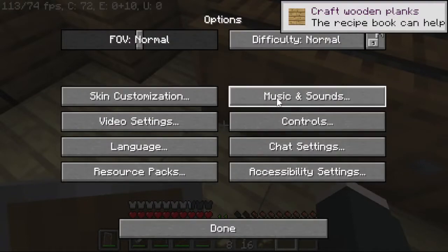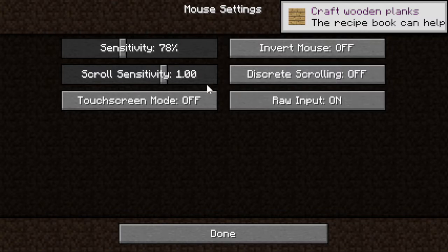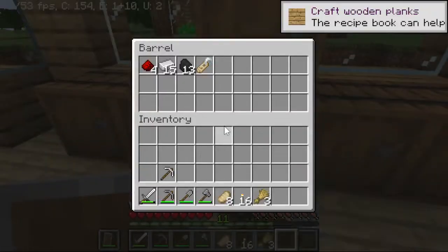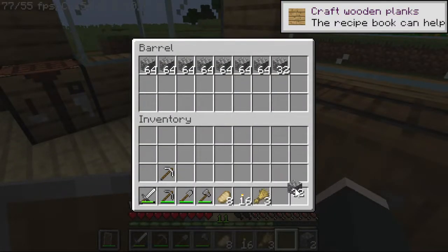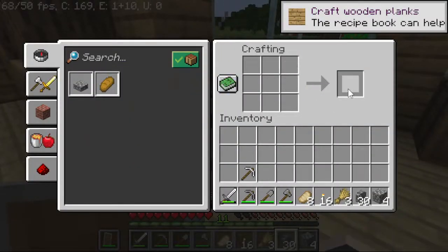My auto-jump is on, I don't know why. Okay, where's my auto-jump? Okay, there. So going back, we're going to get this wheat. I have a lot of cobblestone right here.